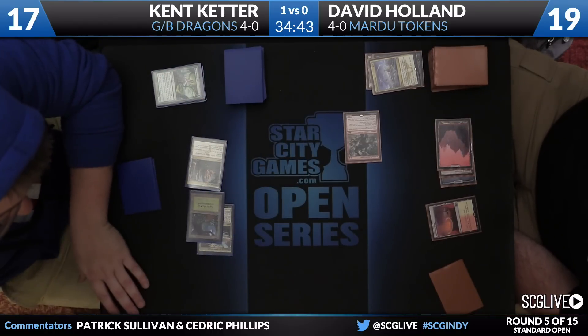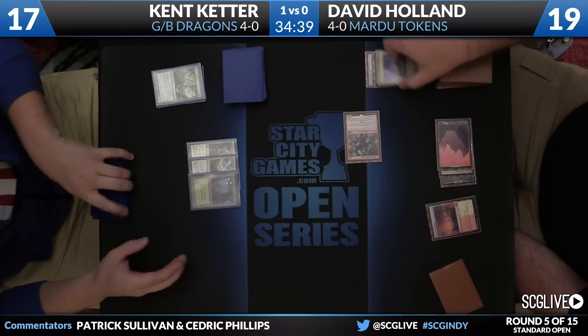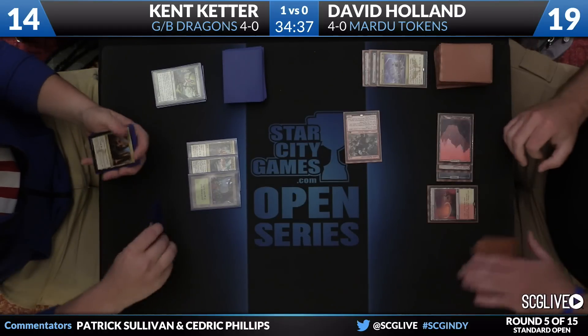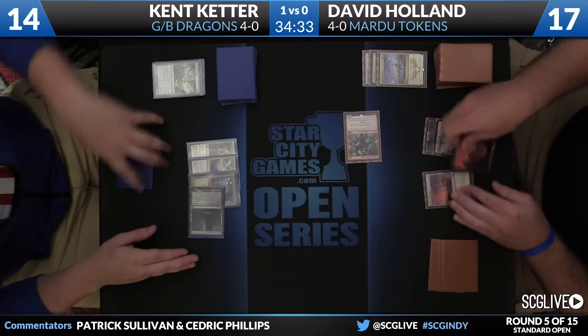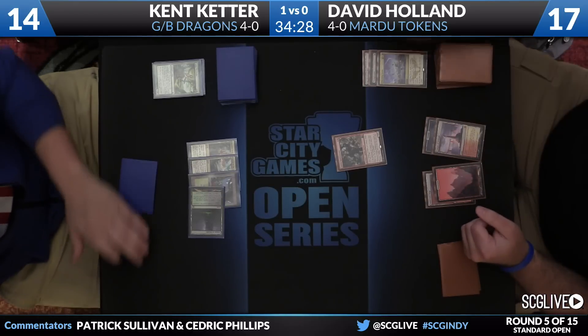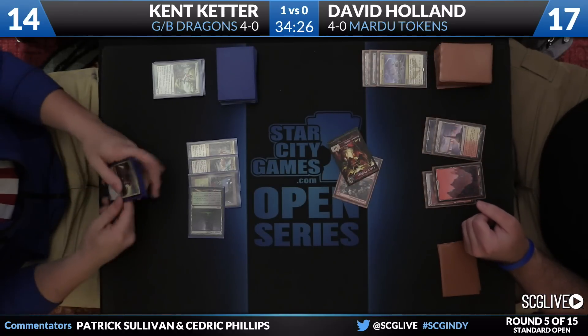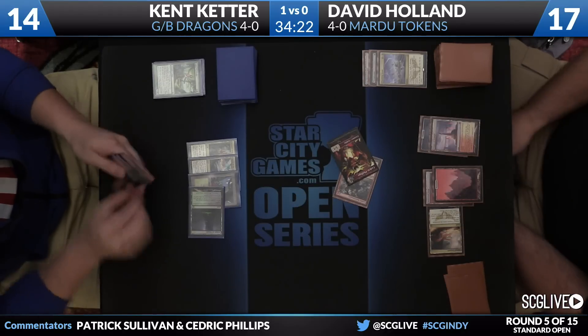Now he has no answer in play — and apparently none in hand — to the Goblin Rabblemaster, and he's probably a far way away from casting something significant to block it. This does give him the opportunity to draw a Foul-Tongue Invocation, but it does not appear that he did. Temple of Malady — the top card — leave that card on top — pass the turn back. He's going to take a hit. His hand is nothing until Dragonlord Ojutai on turn six. He might not get to turn six.